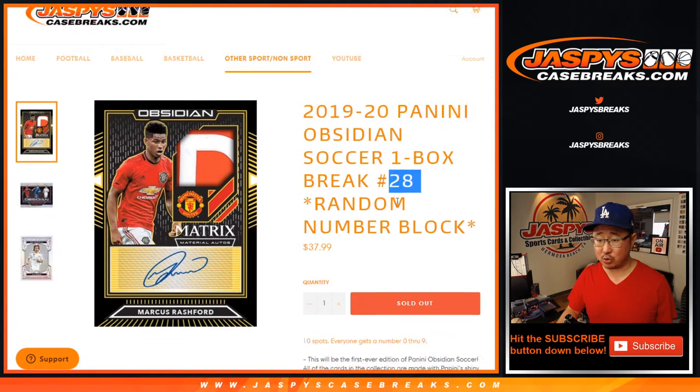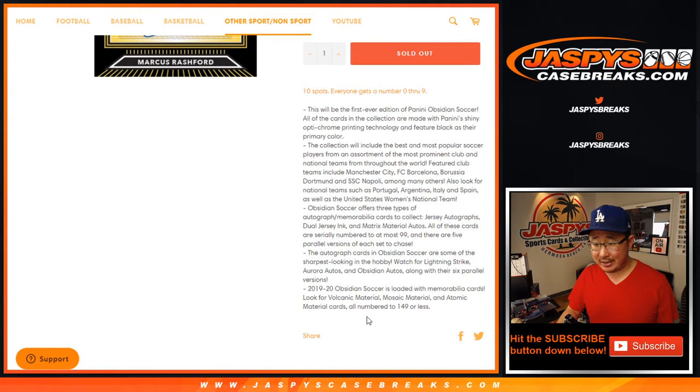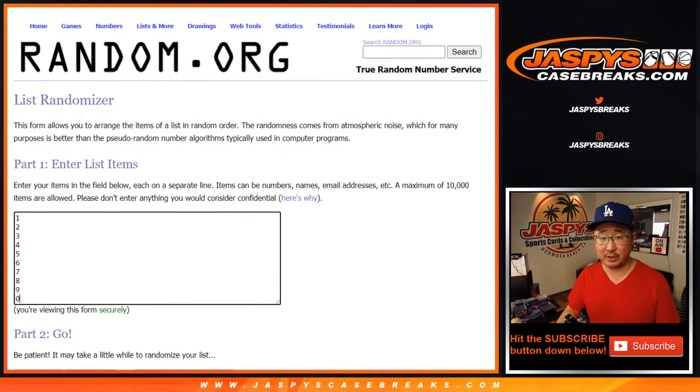One box, random number block break number 28. Everyone's pretty much familiar with these number block breaks by now. Remember, zero gets any and all redemptions, including one-of-one redemptions in this box.